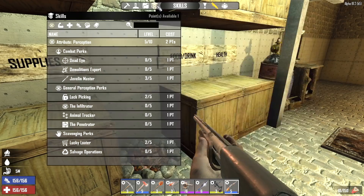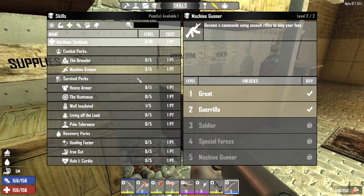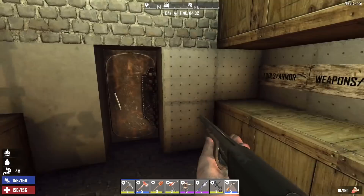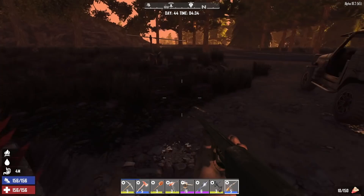Last night I had three skill points and I spent two of them. I put one into machine gunner, which is what is allowing us to craft a level 3 M60. It's also going to increase the fire rate and how quickly we reload all machine guns. I also put a point into well insulated, so we don't have to worry about the weather as much. I have one point left, but we're going to hold on to that one for now.